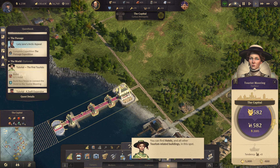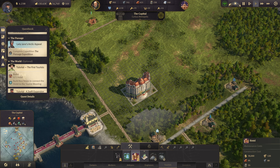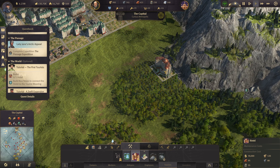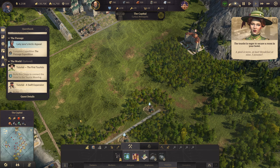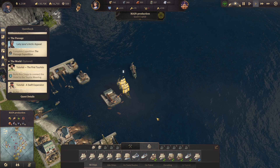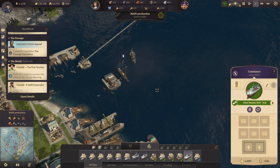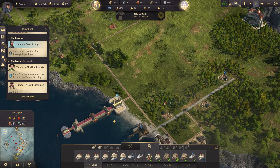All right, so we need to build a hotel first. Do we really need a tutorial for this? Let's build that maybe over here. I need some of my resources first, so let's go back to my production island. Wait, where's my other ship? Oh there it is — we are transporting some of the materials here.